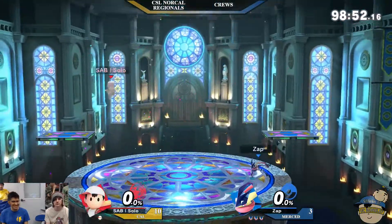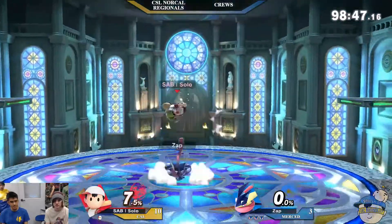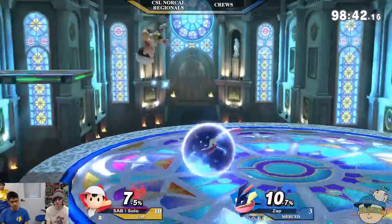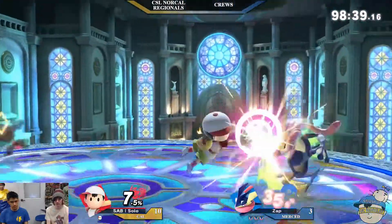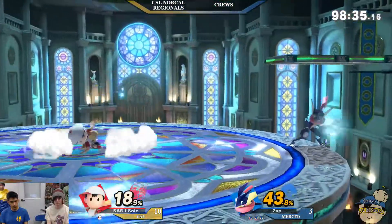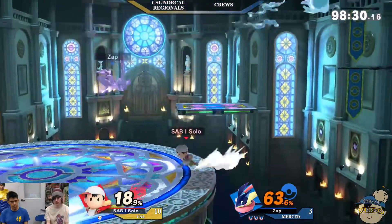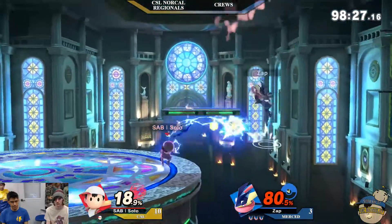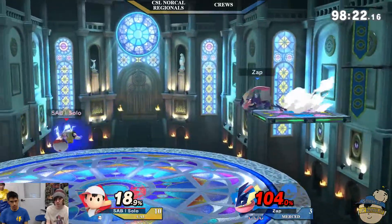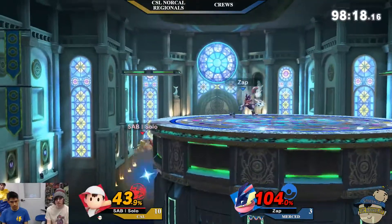Ladies and gentlemen, here we go — three, two, one, let's go! They're off on Kalos — my least favorite stage, although it is very beautiful. Starting off with big damage — air dodge. Nice, get-up attack — he knows. Down smash does get beat out by a get-up attack if it's too close. Back throw off stage situation — PK, hit another one, another one. Dodging — oh, okay, very nice.